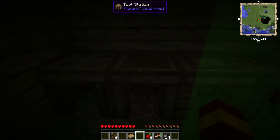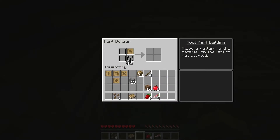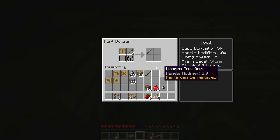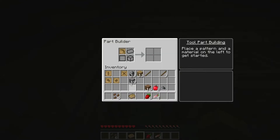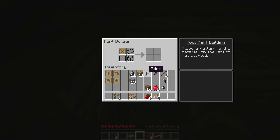We've got flint, so let's go to our part builder. Let's make our first tool - a flint axe head - the material goes there. One flint gives you one flint axe head. Let's make three tool rods - three sticks will give us three wooden tool rods. We're going to need a pickaxe head and a shovel head as well. We'll probably need wood binding too, so we use our last stick for a wooden binding.